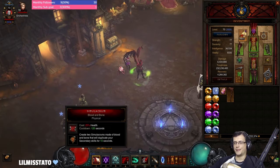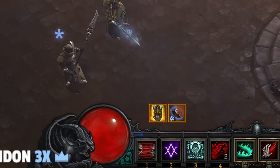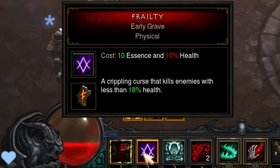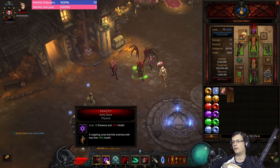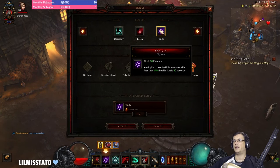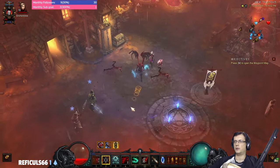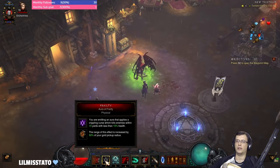For skills: Simulacrum with Blood and Bone rune. Frailty — for optimal play use Early Grave rune rather than Aura of Frailty. Aura is the lazy mode but you lose about 3% which matters at low paragon in a GR150 push. At higher paragon you can use Aura as a set-and-forget auto-curse.